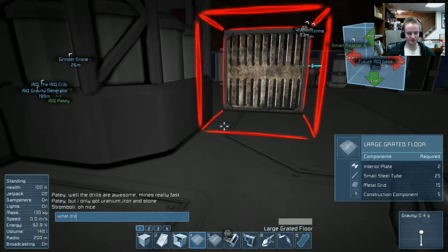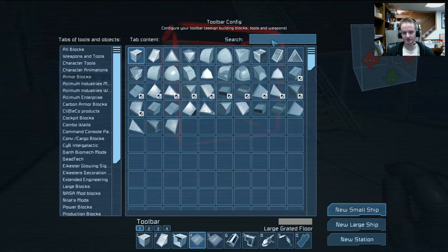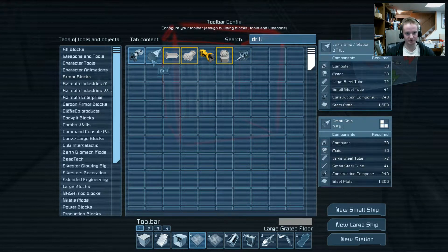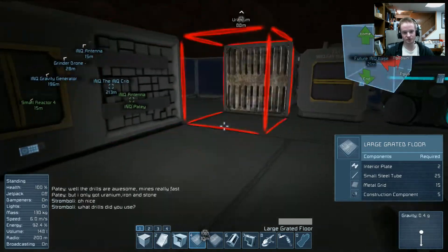What drills did he use? I'm really curious — I have a lot of different drills on my server. I'll show you: there's a hand drill, tunnel borer drill, the tiny drill, and so many other drills. So many different things to destroy ore with — it's not a good day to be ore.